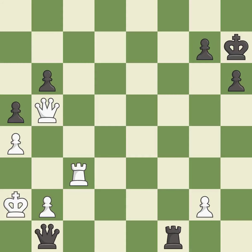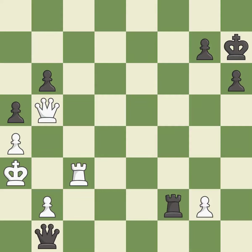This defends the attacked rook — it is best. This steps away from the checking queen — it is excellent. Very precise — it is best. This offers to exchange pieces of equal value — it is best. This captures a queen that checked the king. This is the only good move — it is a great move.